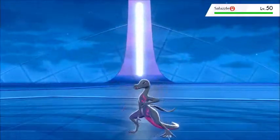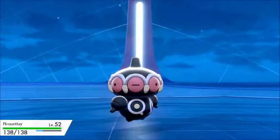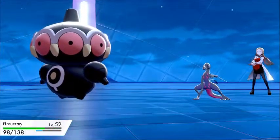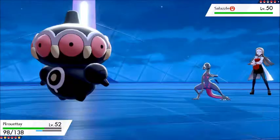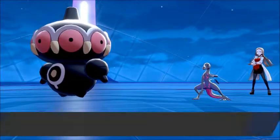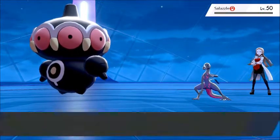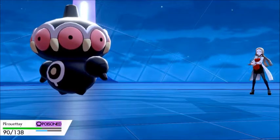That's what comes in so I swap to Clay Doll. It goes for Incinerate which does 40 damage, then goes for Poison Gas — that's a third Pokémon on our team that's been statused this battle. One Earth Power takes out the Salazzle, though the poison brings us down in health.